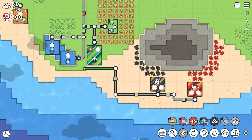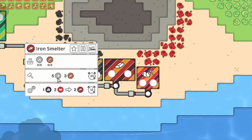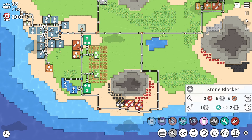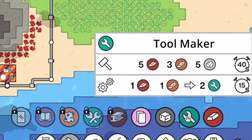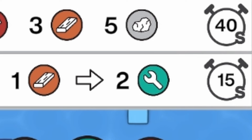We'll try and get that over here as fast as possible. Probably makes sense to put our smelter down here too. We also need a paper farm, but to build that we actually need these stone blocks first. And we need a tool maker — he needs iron bars, log planks, and turns those into two tools.